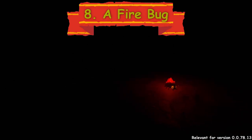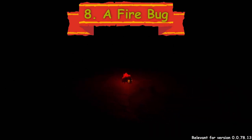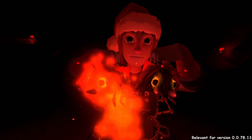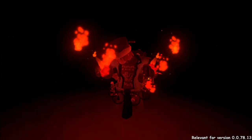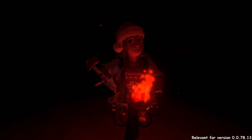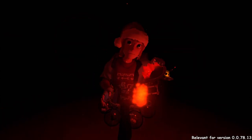A firebug. You can meet firebugs in the total darkness of the mines. Firebug is a friend, and you can't put a friend in an orb. You can only hold them to light your way. You can also kill them for more light, but you wouldn't kill a friend, would you?